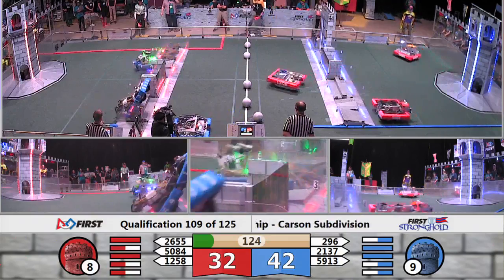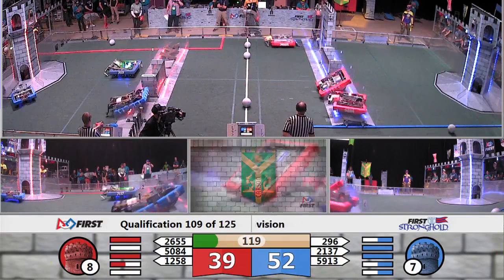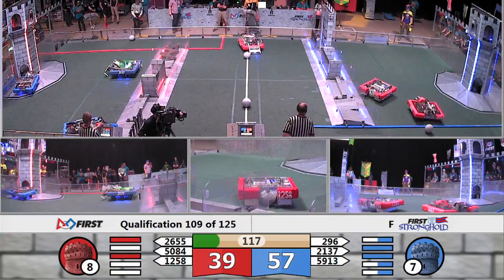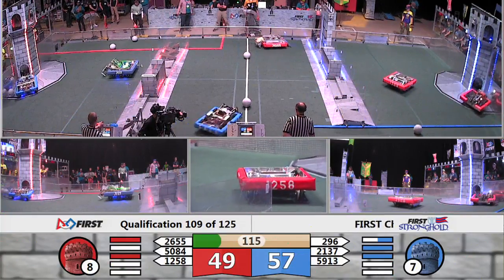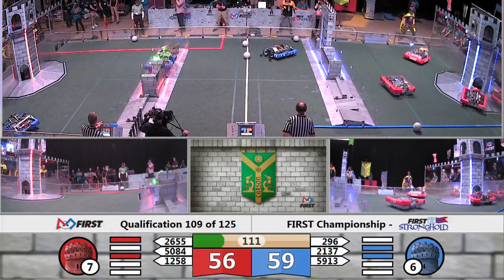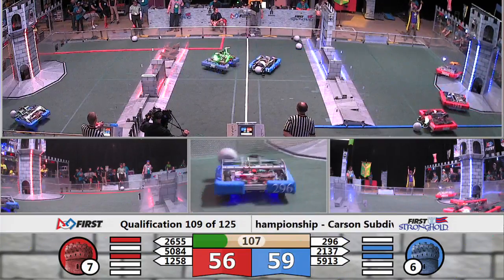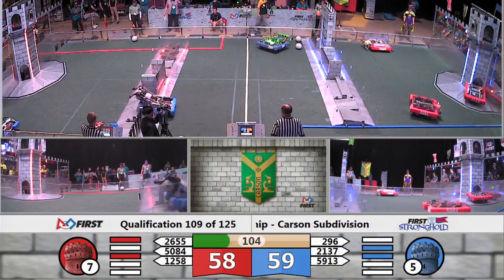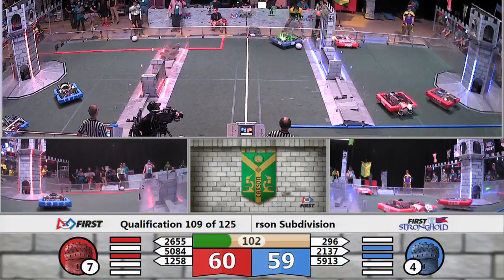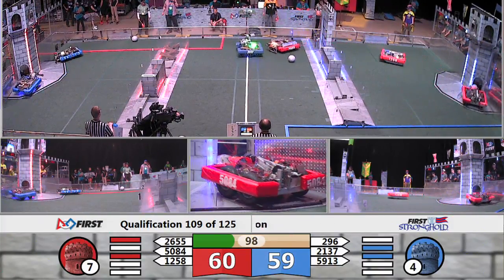As the match begins, our robots are moving into position, determining their strategies. Team Fridgebot with a high tower goal for the Red Alliance — they're already back for more, but they put that into the low goal for two. Already almost all of our boulders that were once midfield have been scored.